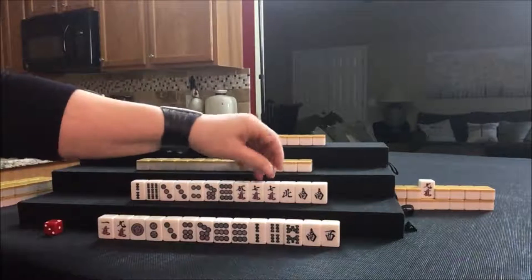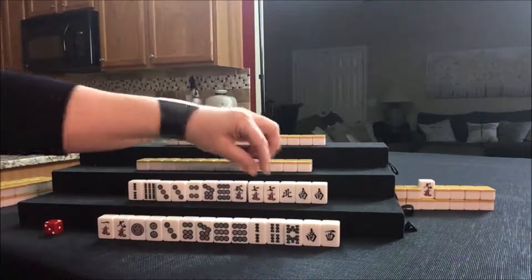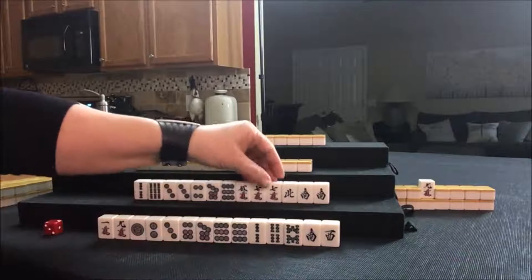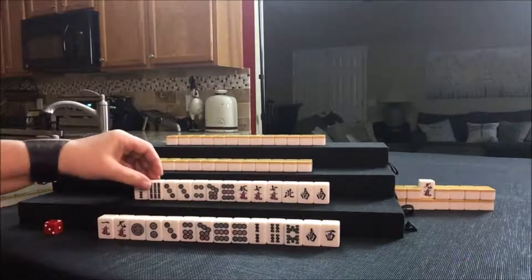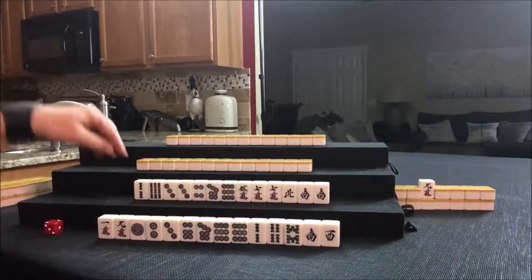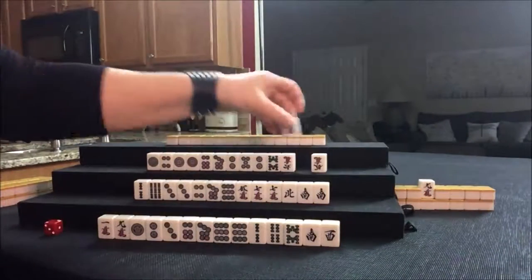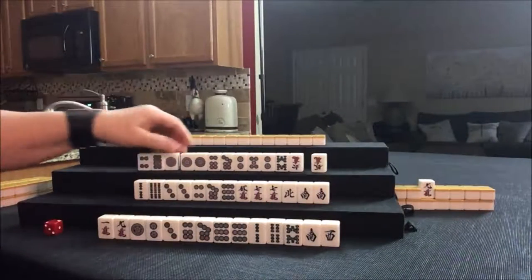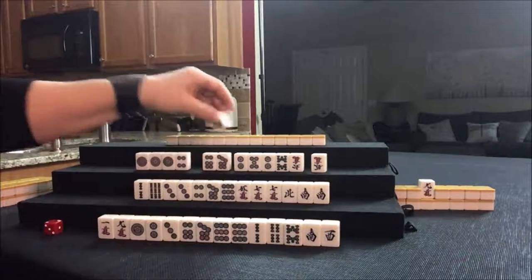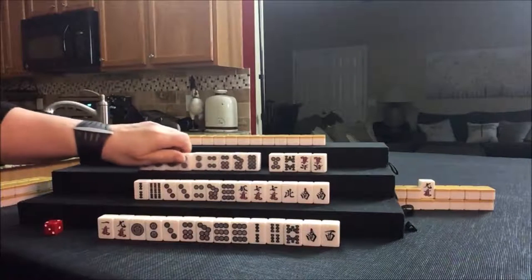If we can pair up more, we could maybe play toitoi — all pone. We have a pair here and a pair here, but we need another pair to get comfortable. So let's see what happens. If we can pair up, that would really be helpful. Let's see what we can do for West. Look at those dots! We're going to play Chinitsu.